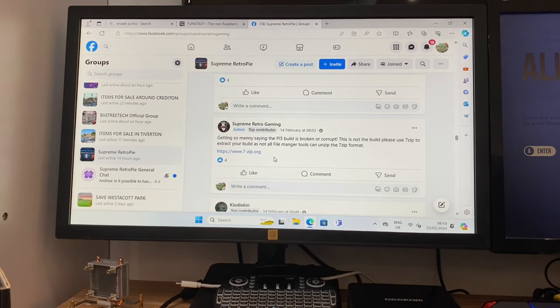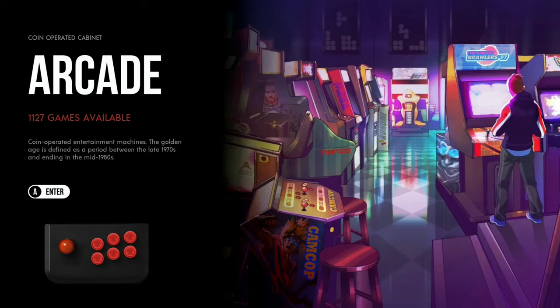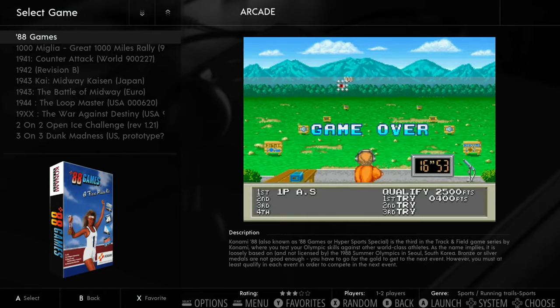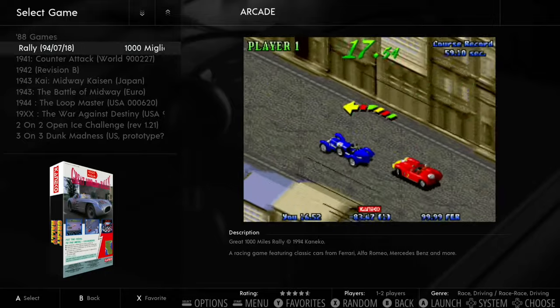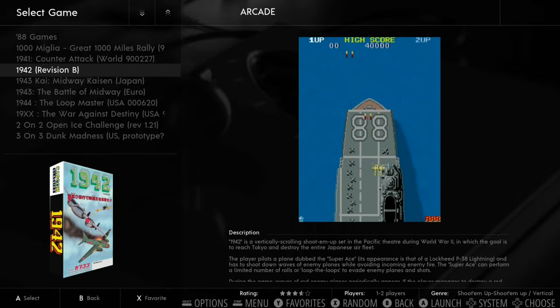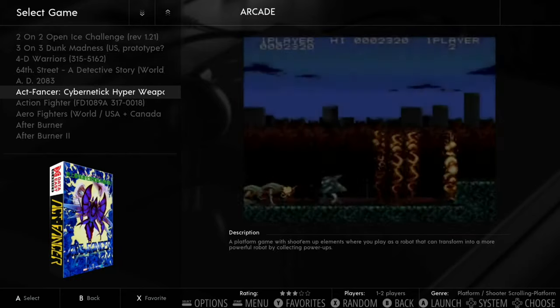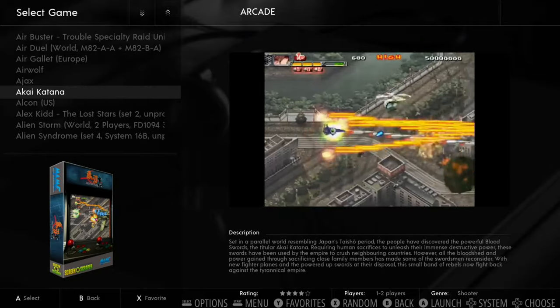The build has background music on all the menus — I've had to turn it off due to copyright strikes; it started with MC Hammer and Rapper's Delight. In the Arcade section, you can see and hear the games, and as you scroll through you get box art and a little video of each game, so you know exactly what you're going to be playing. Everything seems to have artwork and proper naming — really nicely done.